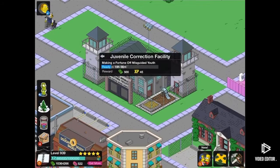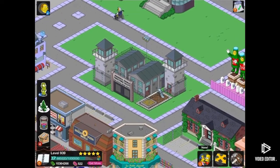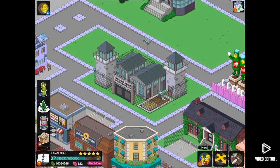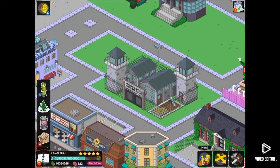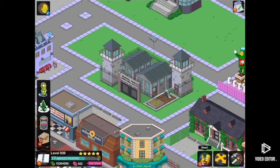The Springfield Juvenile Correction Facility — we're going to do a design for that because that would be really cool. So if you want to feature in a future video and get a shout out, please send me a design for this. This can either be just telling me your Springfield name and where the design is in your town, or you could send me a picture on Instagram, or even on Discord you could contact me there. I think that would be really good — I could have a nice long video going through a lot of designs so you guys can get the best design for it.